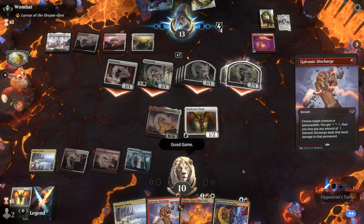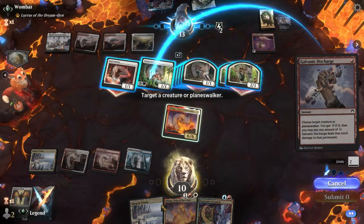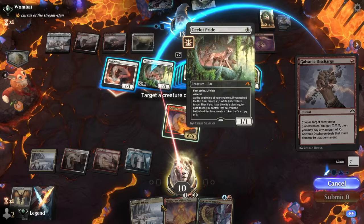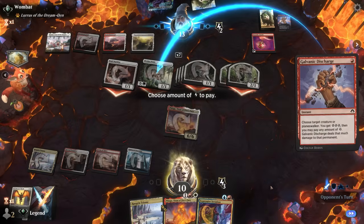A close one — it shows that even with one of these Torpor Orb effects in play, the opponent can still win with Ocelot Pride getting out of hand. In this case it was mostly the combination of Ocelot Pride with Ajani making all those 2/1s.